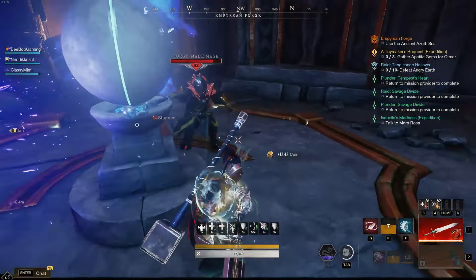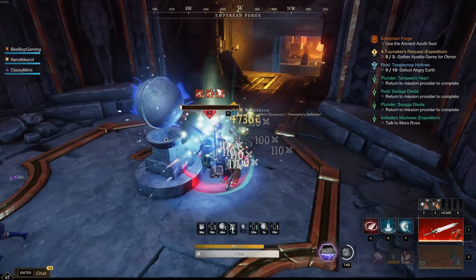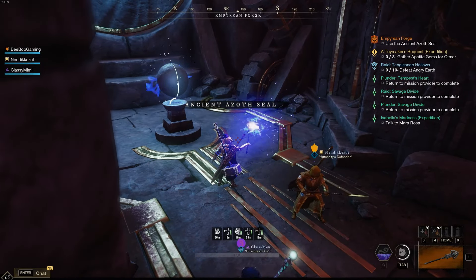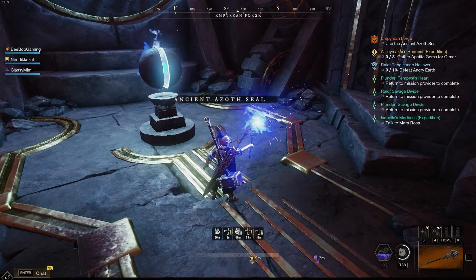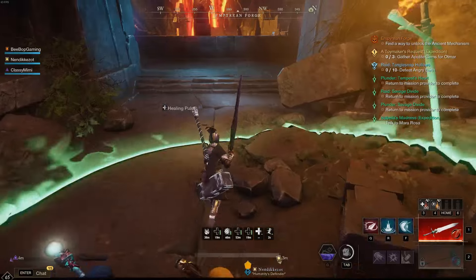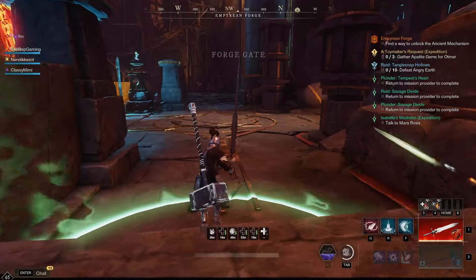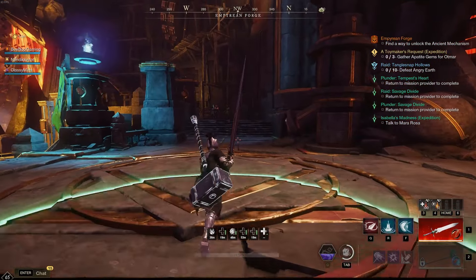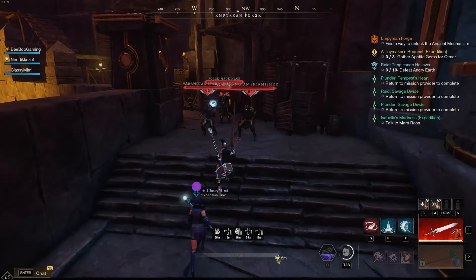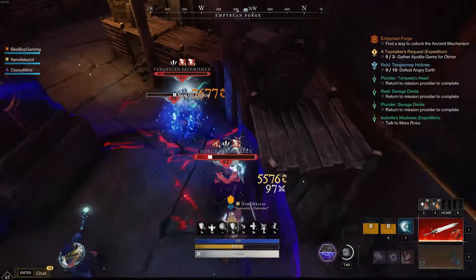If you do the big pull where you pull all those mobs instead of breaking them into groups, the tank needs to rotate back to roughly where I'm standing because the other mobs are going to be late, and you want to re-aggro those and get them off the healer. I stress that a lot because healers constantly get aggro just from healing. It's so important to take care of your healers — if the healer keeps going down, it's because you don't realize how much aggro they're getting.